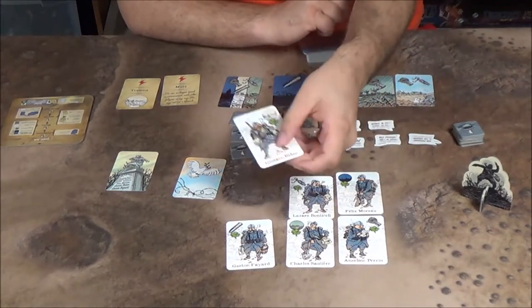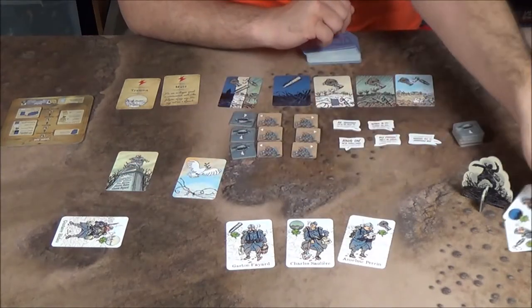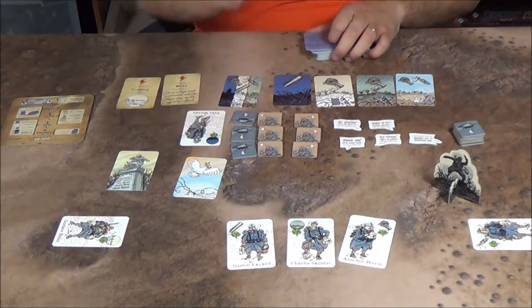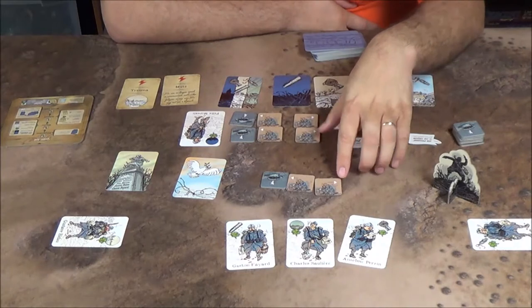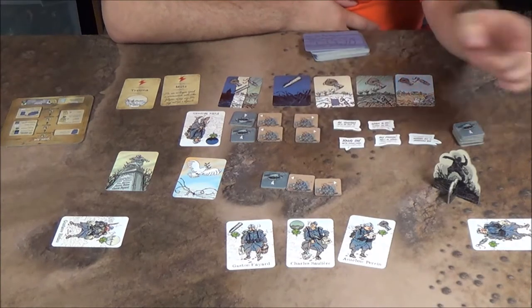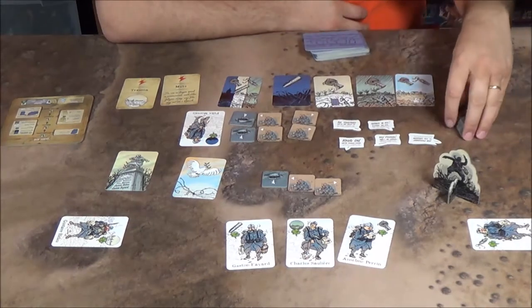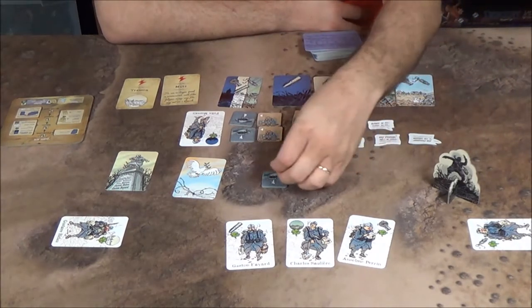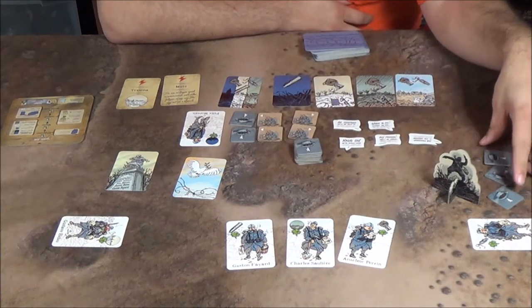We're going to demonstrate with three players. Each player can get one of each of these support tokens — one that goes to the right, one to the left, and one wild that you randomly choose. These are sorted at the end of the round, and if you support different players, they'll be able to get little bonuses from doing so.